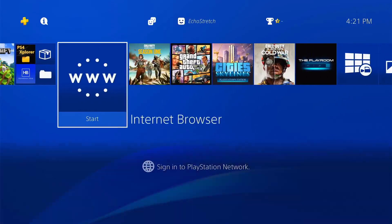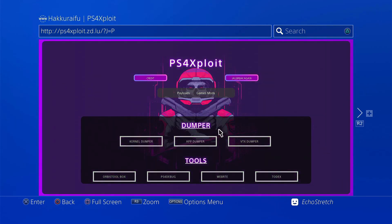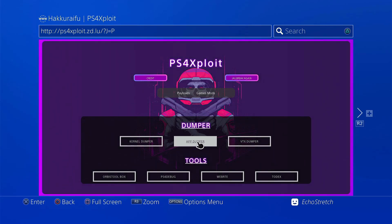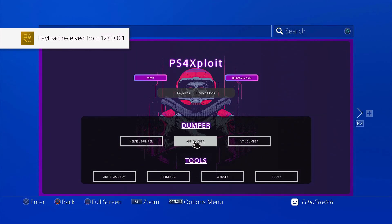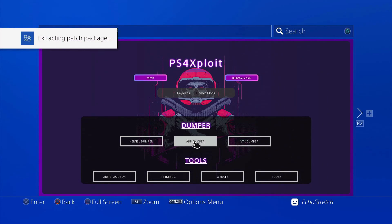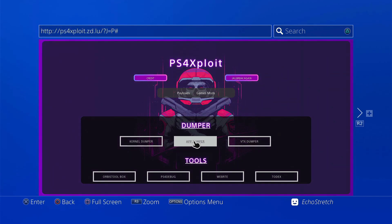Now we have the game open. We'll go ahead and open up our browser. Once we do get it loaded up, we'll go ahead with app dumper. Now depending on your host, it could be just called dumper or game dumper, but generally it's the same way — you go ahead and launch your bin loader, check it, and then go ahead and launch the dumper. Payload received. Run app dumper. Now depending on the game it may take a little bit of time. This is Minecraft, it shouldn't take too long. The update isn't very big either, but depending on which game you're backing up it may take some time. If you have a light on your external drive or your USB, once it stops blinking then you know it's done.